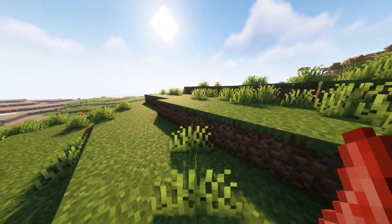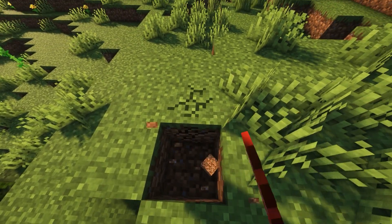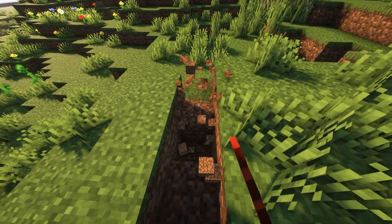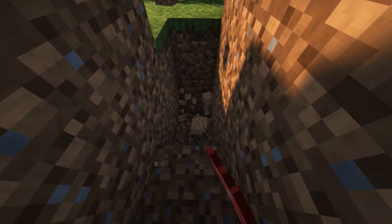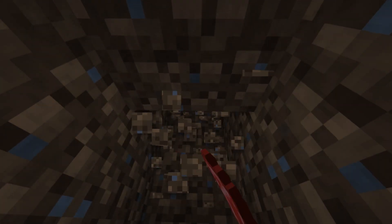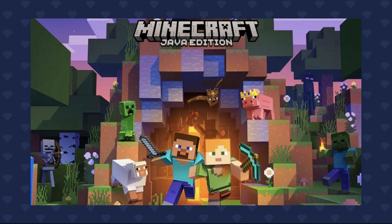As most of you know, Technoblade passed away last week. I already covered that in my last video, but I did want to highlight what Mojang did this week in his honor. Not only was 'Technoblade never dies' added as a splash text, they also put a crown on the Minecraft pig at the launch screen — a nod to Technoblade's iconic pig-with-a-crown skin. This guy was an icon to many, and this is a great gesture from Mojang.